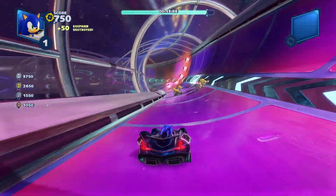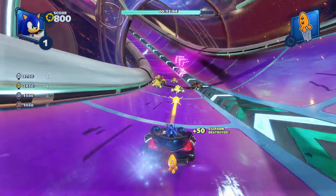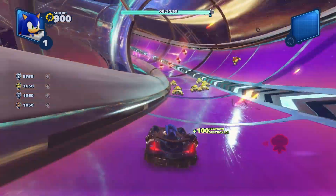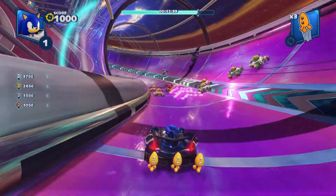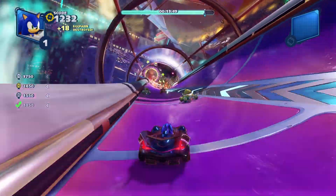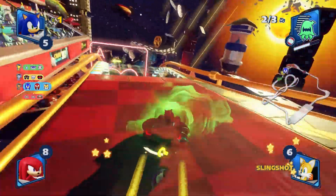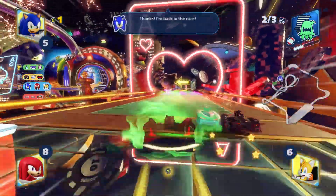There are 15 different tracks to race on, each with their own unique obstacles. You have different power-ups you can use on the track to give you and your team a competitive advantage. Not only can you use them yourself, but you can also pass them to your teammates and they can give you one as well — which really comes in handy even when racing with AI.